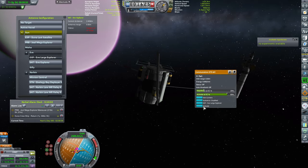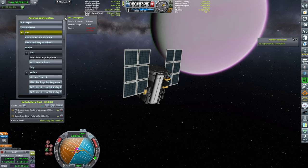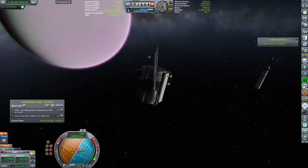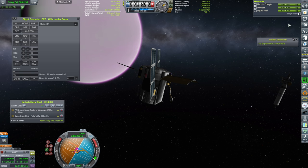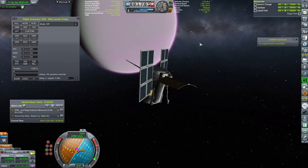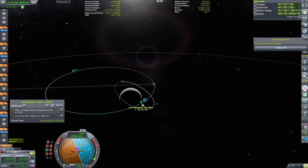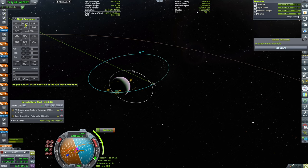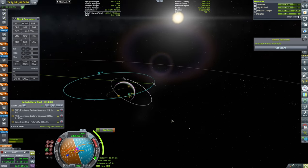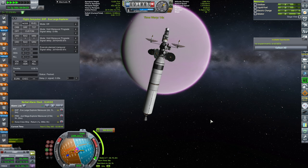We want to set the EVE Large Explorer as a relay going there, then queue the activation. Now we want to wait until the communitron activates — there we go. Now we will have good connectivity, hopefully even from Gilly, so we will never lose a probe again. This craft will stay in this orbit while our large deployer reduces its apoapsis and periapsis to deploy the communications network needed for our first Remote Tech probe EVE landing.